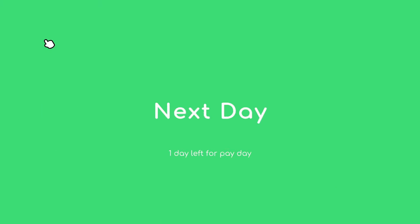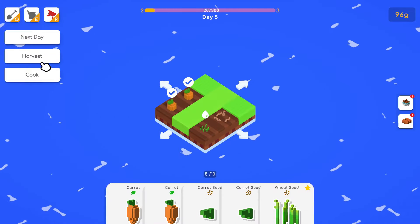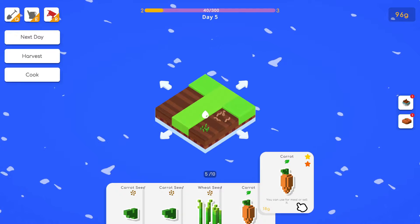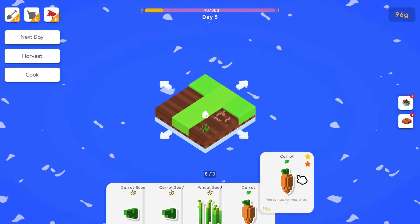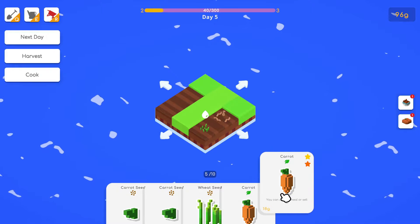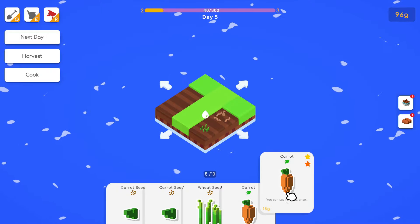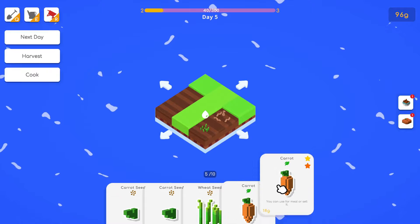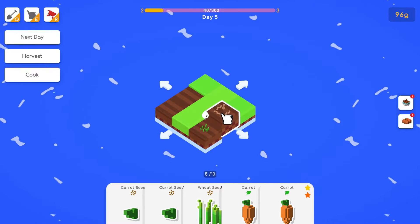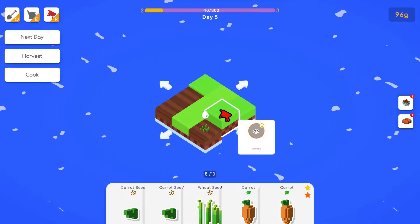We want to make things requiring wheat, so we hold on to the carrots. When you have three of the same things they combine into something better — a level two — which gives you an added bonus because it's connected and worth more. You can cook these together to make more money. But we have varmints and lost our wheat.